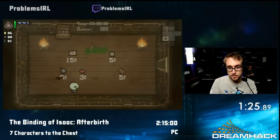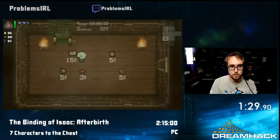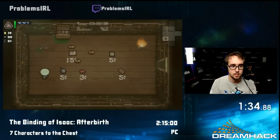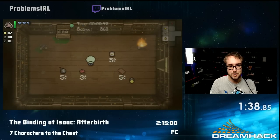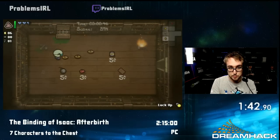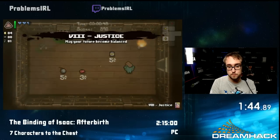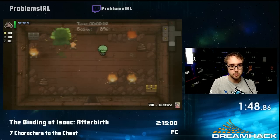I start out by resetting a bunch, which you might have noticed. It's part of the run to reset for a good starting item. The game is procedurally, randomly generated — you get random dungeons, random items. You basically want to try and find a good start right off the bat. This one I found here is actually one of the best in the entire game, which is Ipecac. It gives me explosive shots, a lot of damage up, and allows me to abuse a lot of other stuff.